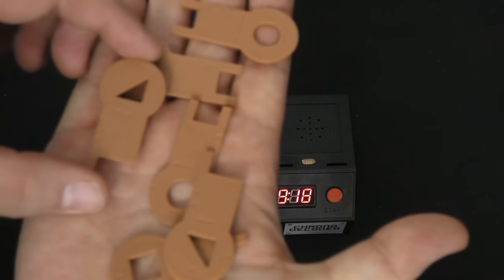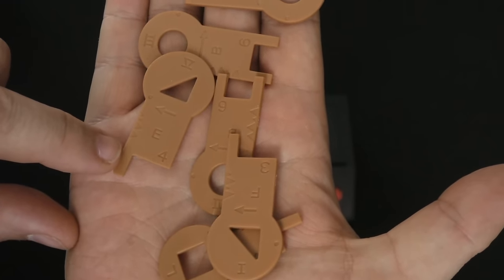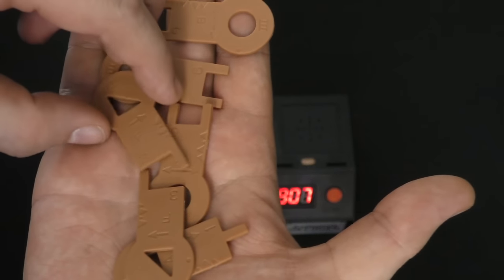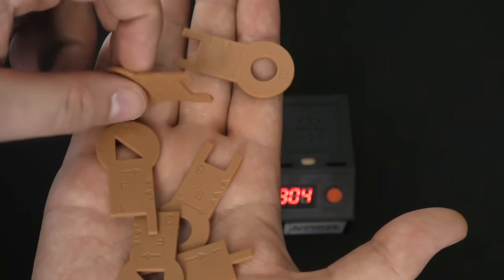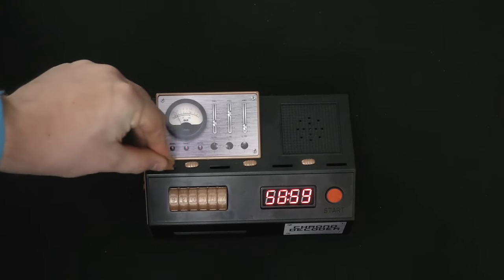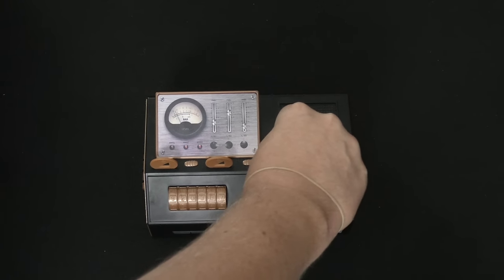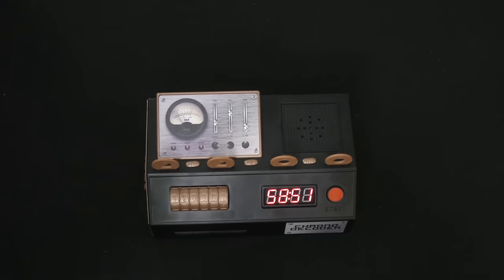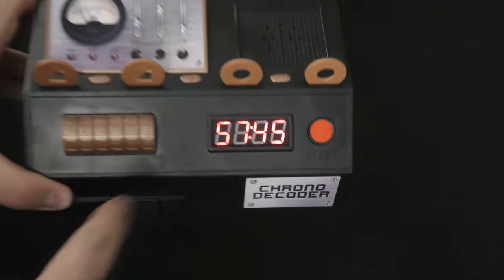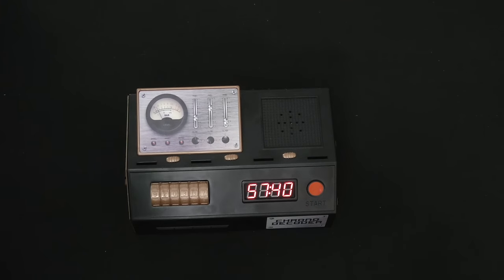Every single one does the same thing. You can look at these keys, and you'll notice they have triangles on the side, arrows, dots, letters, numbers, shapes, and Roman numerals. Some keys are different on one side than they are on the other side. Once you think you know the combination, you're going to stick these four keys into the slots. If you get it wrong, it takes a minute off your time. So if you try to brute force it and just keep putting keys in, you're going to lose a minute each time.